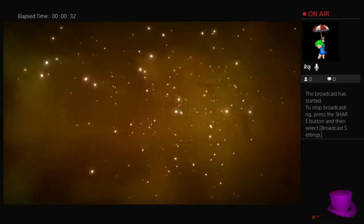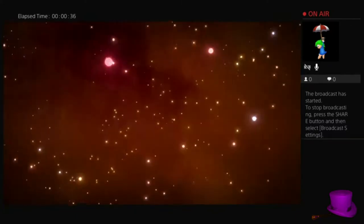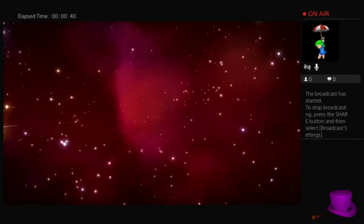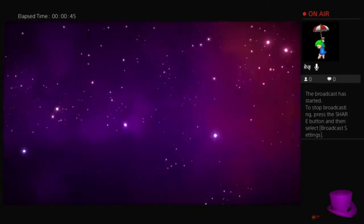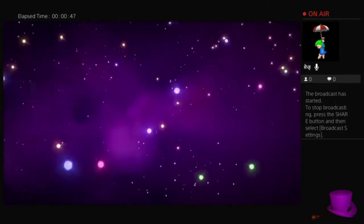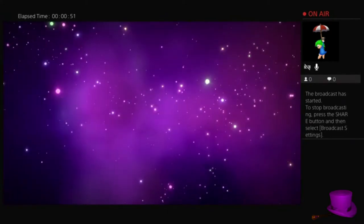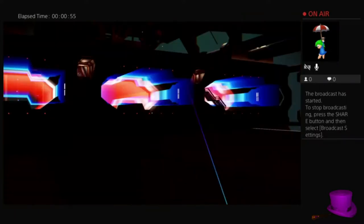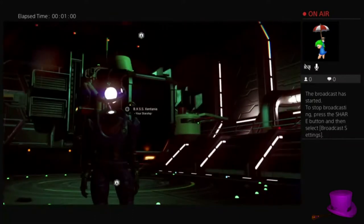I did the boring mining thing while we were offline, so now we're all ready to head off. Our frigate did come back — it's a little damaged and needs gold and silver. We don't actually have any, but I've decided it's going to be far more interesting to head off in our capital ship and do the next bit of the Atlas search.